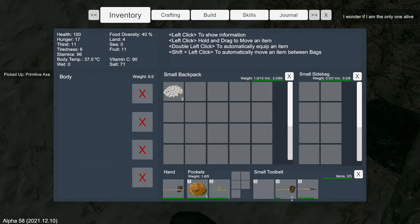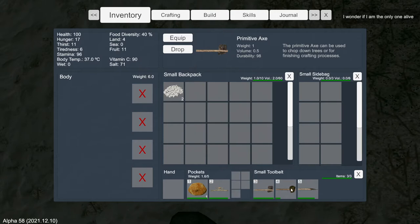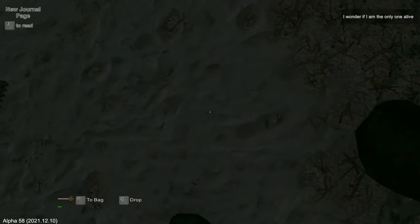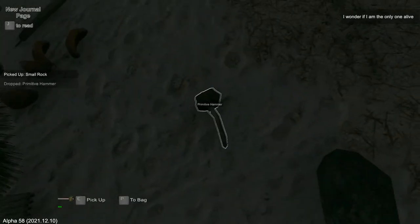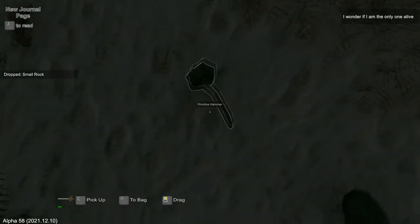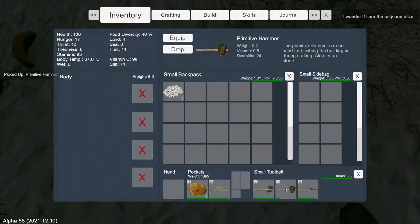I'm going to look and see what level I'm at. My hammer needs to be fixed as well, so I'll drop it and pick up the rock. Of course you can't sharpen a hammer — who sharpens a hammer? I guess I'll just have to replace the hammer whenever I need it. Put it back in its slot.